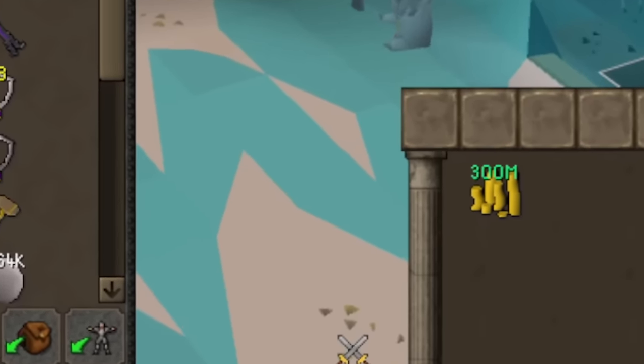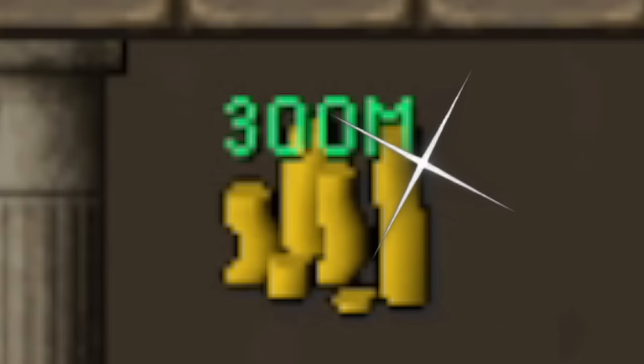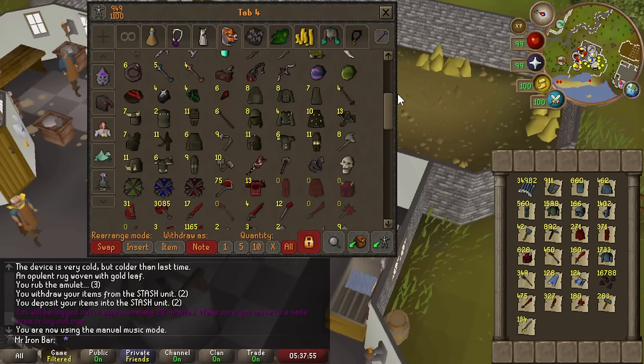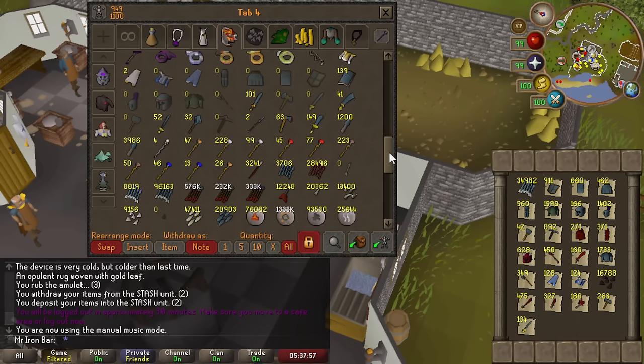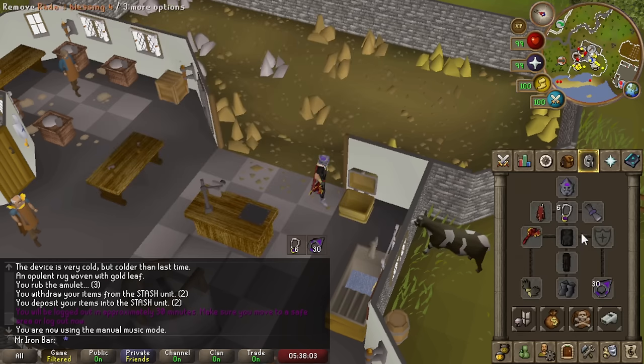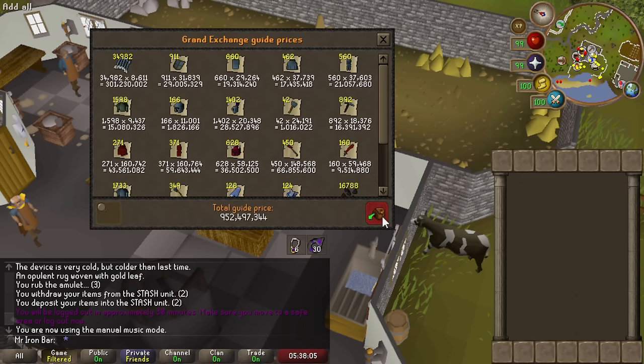This is a massive update for me as I have accumulated tons of gold — like hundreds of millions of gold, and god knows how many hundreds of millions of Vaux over the years. I probably have like a billion worth of GP in my bank. All that GP has been collecting dust for years until now.